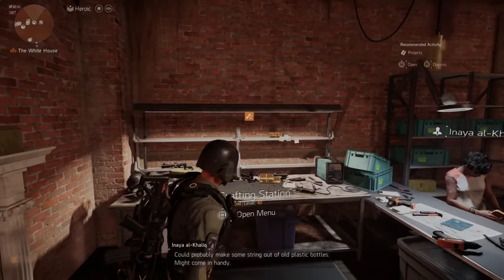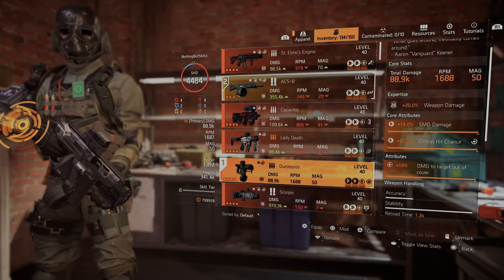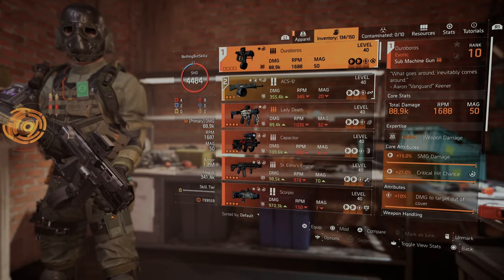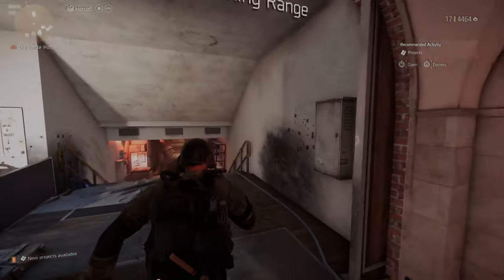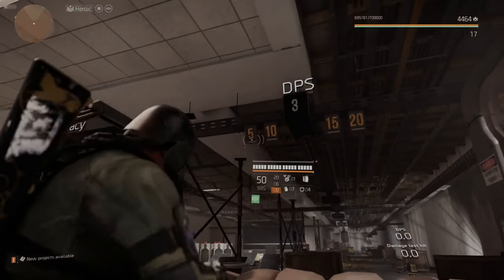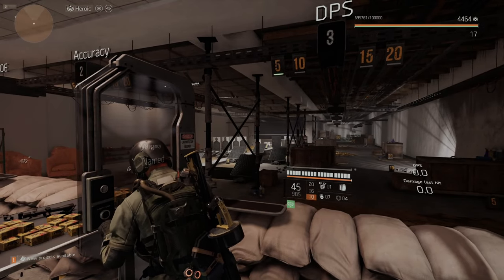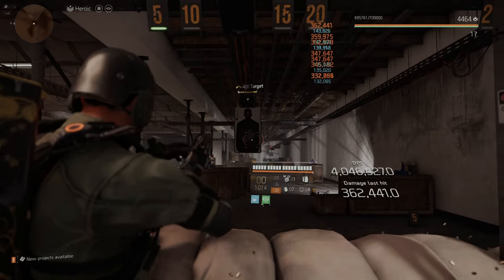Now let me show you the RPM on a Striker build. It was 1485 before, but if you slot it into a Striker build — the one I use for the raid — it jumps to 1688 RPM, which is a pretty substantial difference. Overall it's a very solid weapon. I can see people using it heavily in PvP more than PvE; it's really a big close-range PvP weapon.